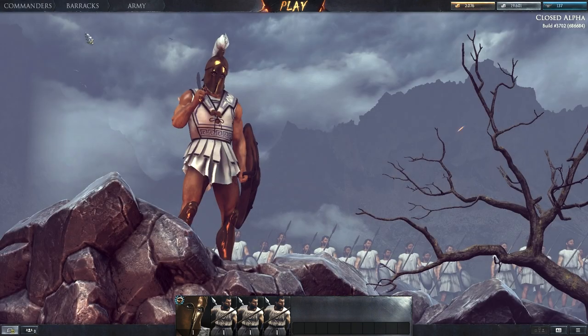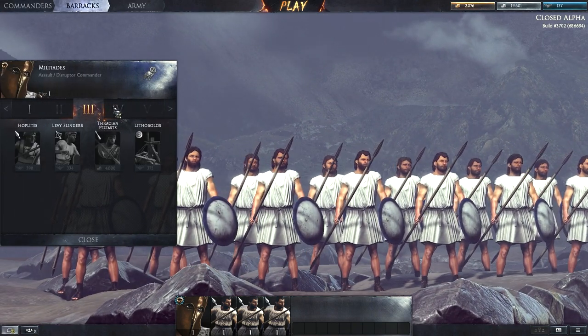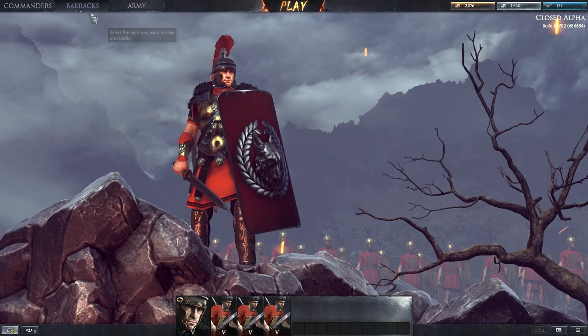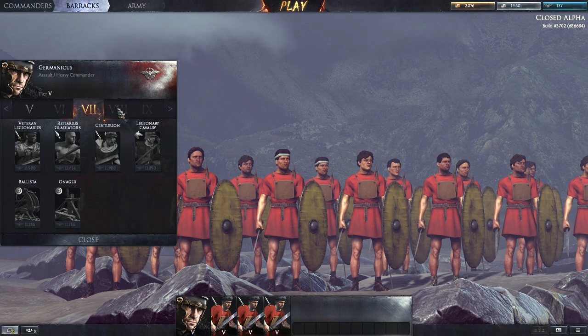The faction decides which units you will be able to bring to the battlefield. If you play a Greek commander you will be able to bring Greek units like archers and pikemen. Using a Roman commander will give you access to better heavy infantry, gladiators and war dogs.